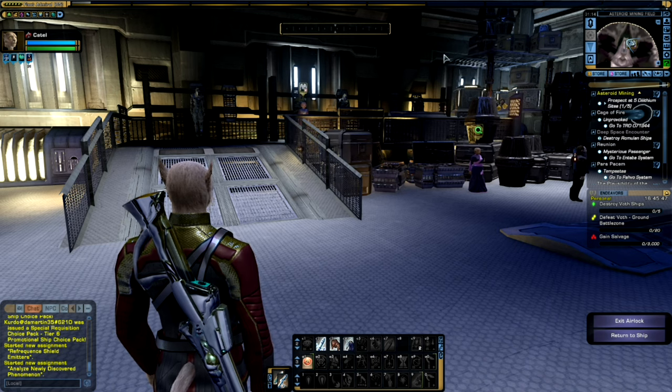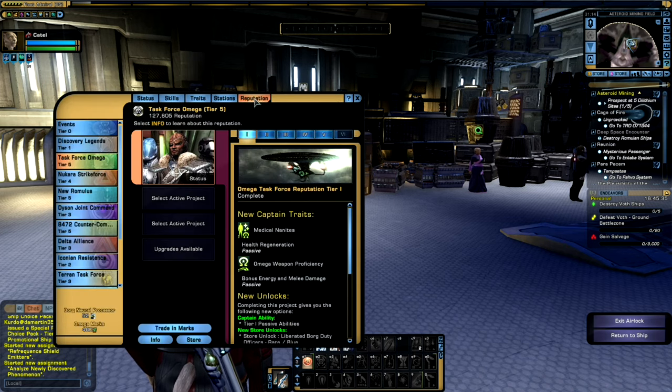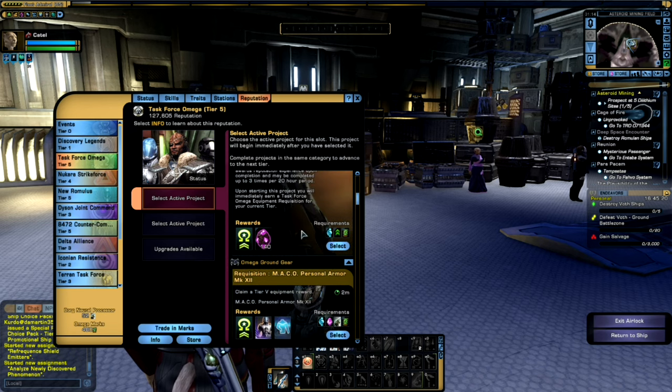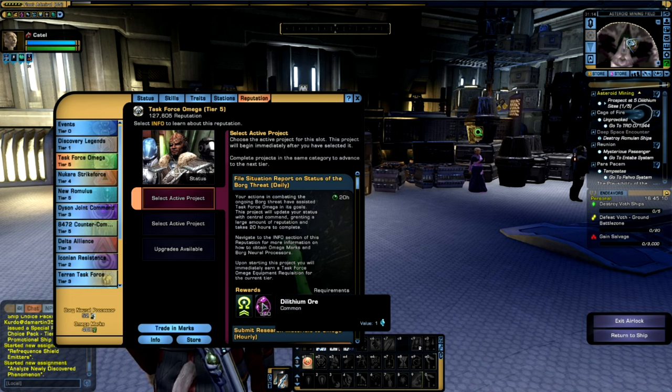There is also a way to get Dilithium through the Reputation system as you progress. Similar to the PvE system, it will also give you Dilithium each time you complete a mission — in this case, 340 Dilithium ore — allowing you to gather Dilithium while upgrading your character through the Reputation system in a sort of passive way.